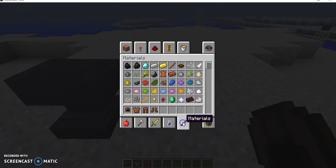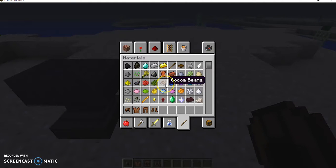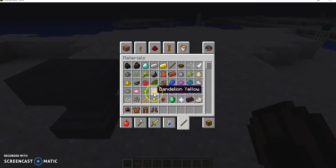So you go to materials here. You can't put diamonds on it because it isn't stained. What you could actually use on it is: ink sack, rose red, cactus green, cocoa beans, lapis lazuli, purple dye, cyan dye, light gray dye, bone meal, orange dye, magenta dye, light blue dye, dandelion yellow, lime dye, pink dye, and gray dye.